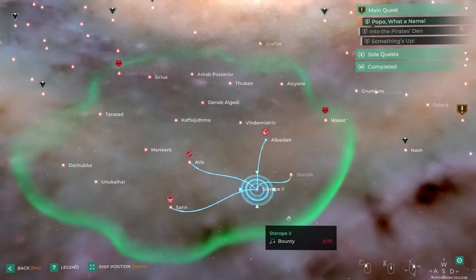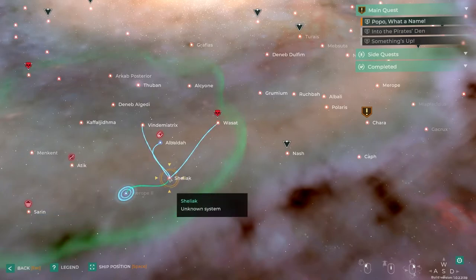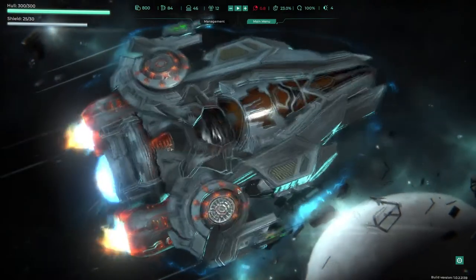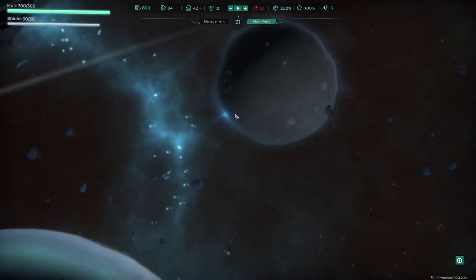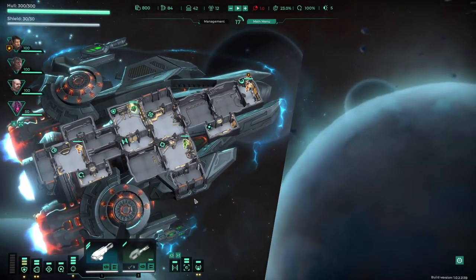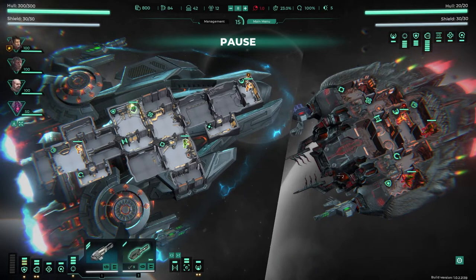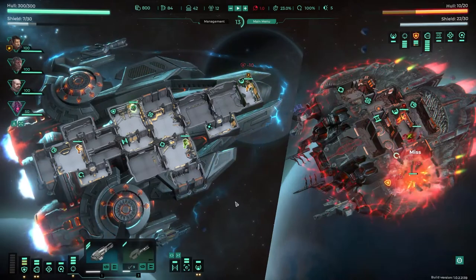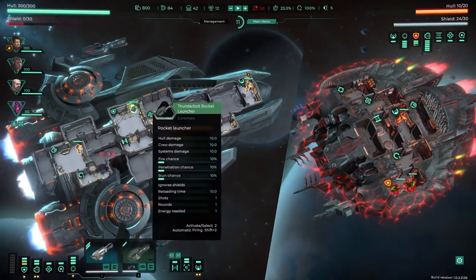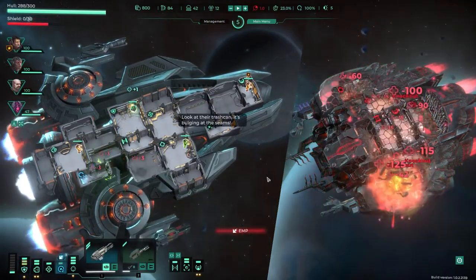And then we want to get over here, but I think we want to go around the system a bit first to get some more money, get some better equipment. So they've got a lot of guns but don't have much hull. So we take out these shields. We can kill them before they can do anything to us, hopefully. We just need one more shot. Come on quick quick quick — bam bam.